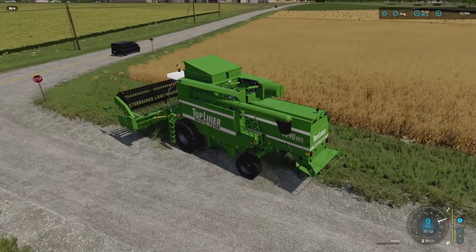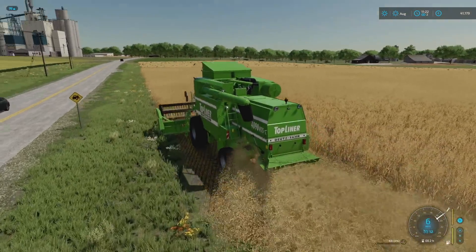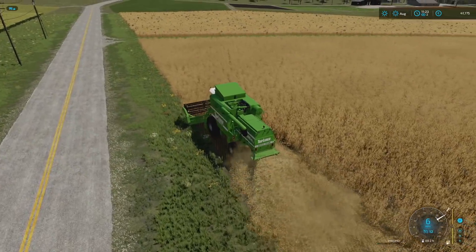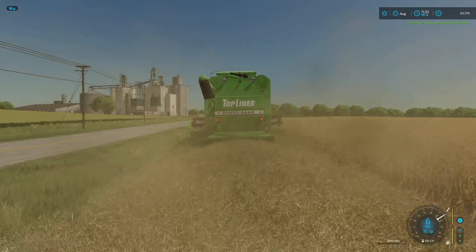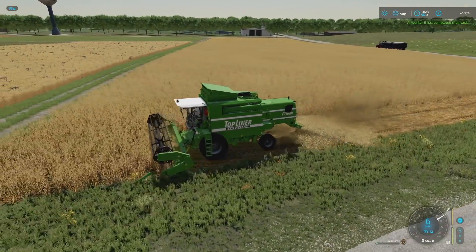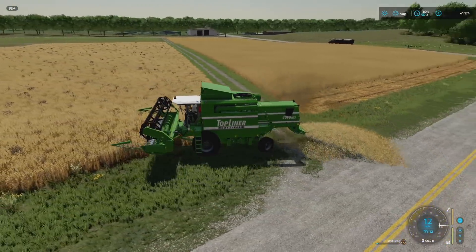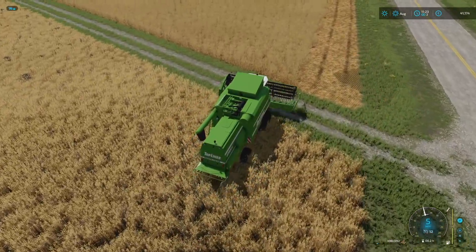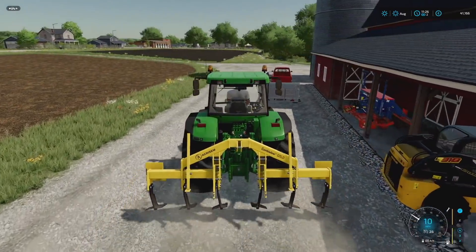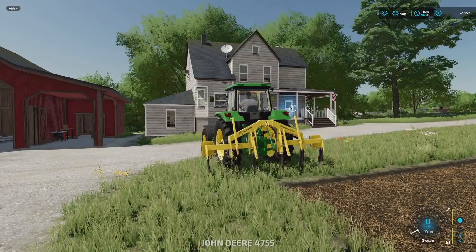I'm going to turn off the straw swath - there's no reason to have that running right now. I'll hit maybe two headland areas at the top. Check out that straw cone - that's awesome! We're rocking 60 fps, doing all right. Looks like both workers back at the main farm have finished as well. I'll flip this around, do it one more time, hire the worker on it going up and down, then empty it whenever needed.